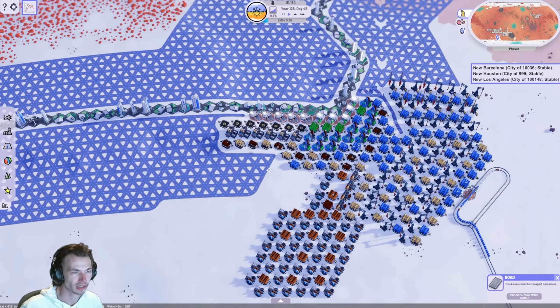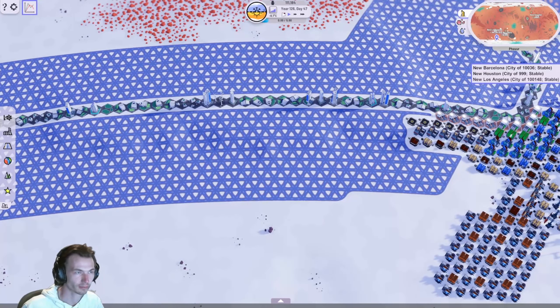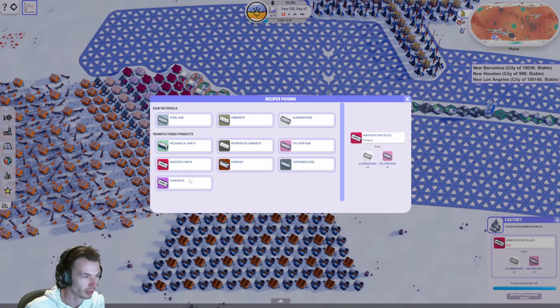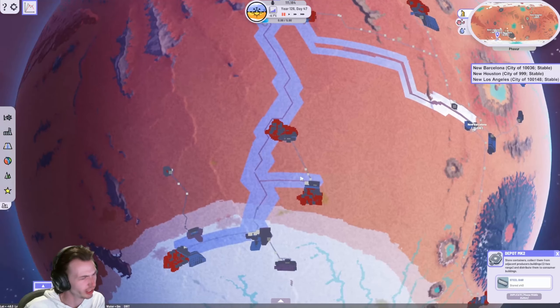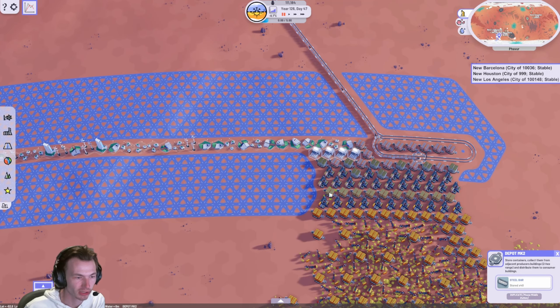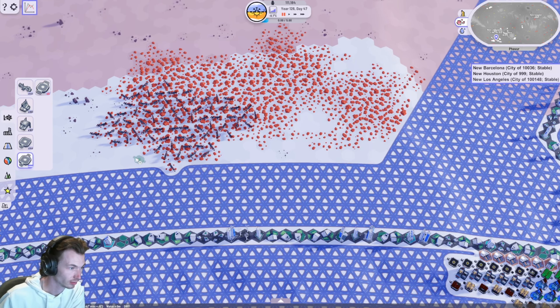So right now we are not growing. We need a composite — tempered steel and polymer bar. Tempered steel is nitrogen and steel bar, I believe. Oh yes, Mark 3 depots, that is the other thing we need for sure. I'm gonna have to set up another composite parts factory just to make those depots, honestly.